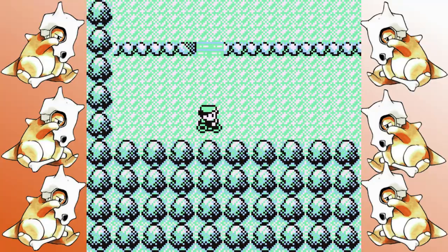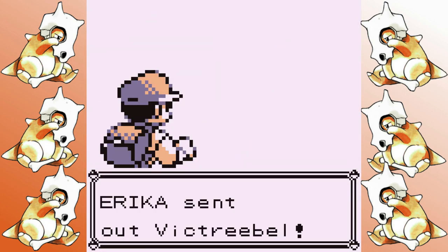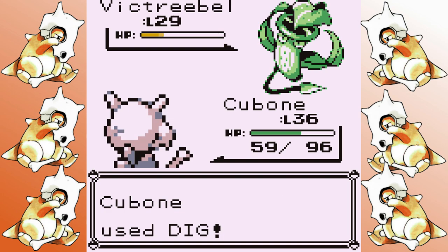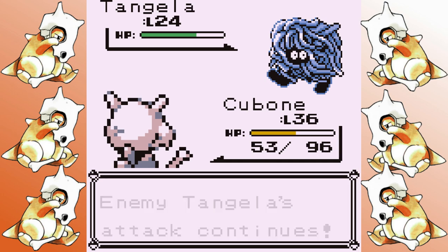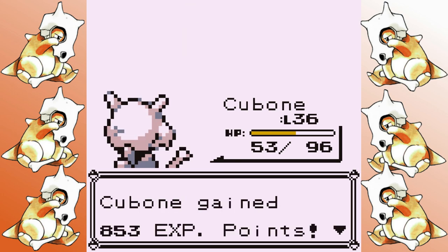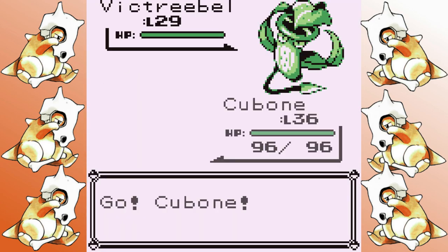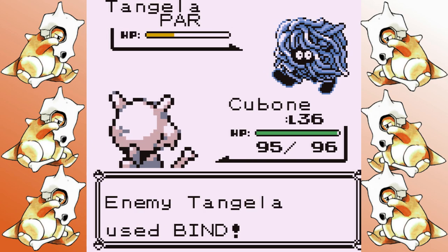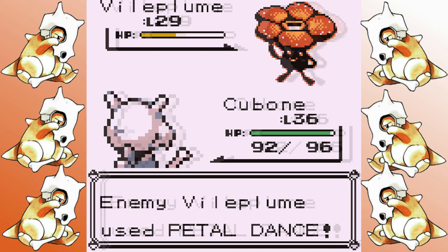Conventional wisdom would tell you to save Erika for the end since Cubone is weak to grass, and we know how hard it was for Slowpoke, but Cubone is much faster than Slowpoke. The original idea was just to gauge how far off we are — I didn't even heal at the Pokemon Center — and yet Cubone, not even at full health, makes it to the Vileplume. I get hit with a lethal Petal Dance, but that progress tells me I can do this. I go back, heal up, and the poison typing makes Dig do heavy neutral damage. With my speed advantage I hang on and get a surprise victory — four badges down.